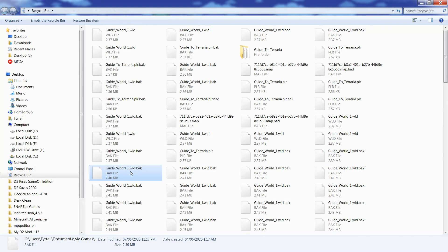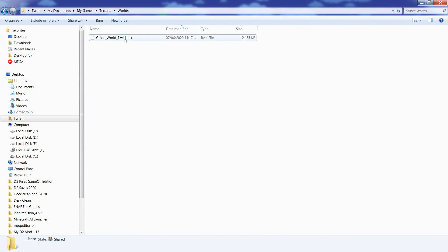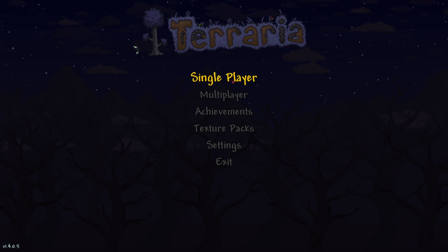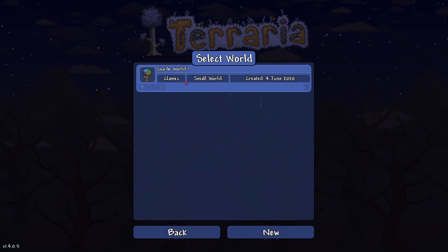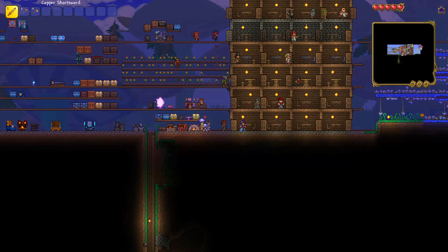Essentially, if you're in your Recycle Bin you'd see 11, 17, 57, 47 - so you take your newest guide world one back. You'd restore this one, and then you'd go to Worlds. So you just restore the newest one, try that one, restore it by putting it back, then it should pop up. Now if you go to single player, your world is back. So that's how we got our world back.